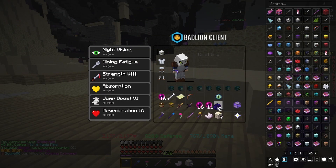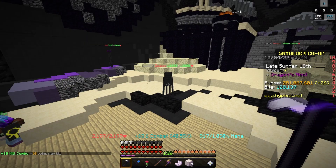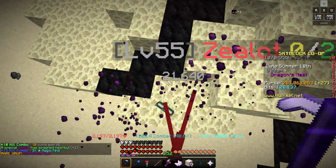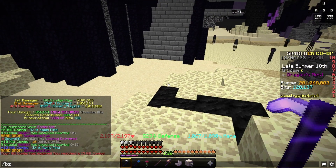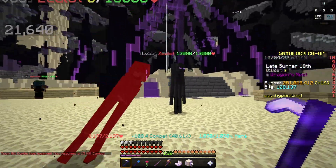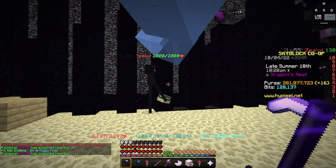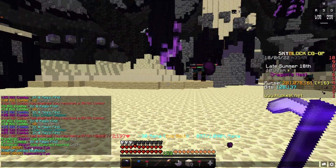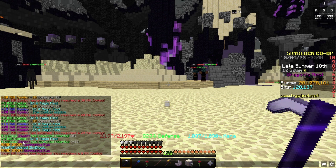This is ridiculous. This is insane — this is not okay. I am confused. I have gotten nine summoning eyes in 15 minutes. I just got a back-to-back Zealot. I think the Zealot spawned the Zealot — I'm not tripping, right? I actually got that to happen. What the hell is my luck right now? This is not normal.